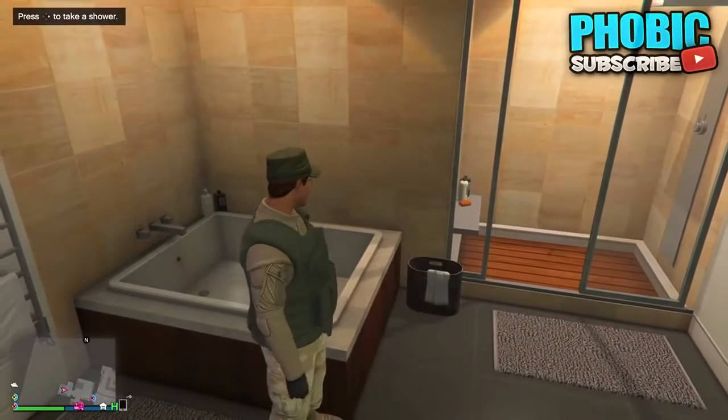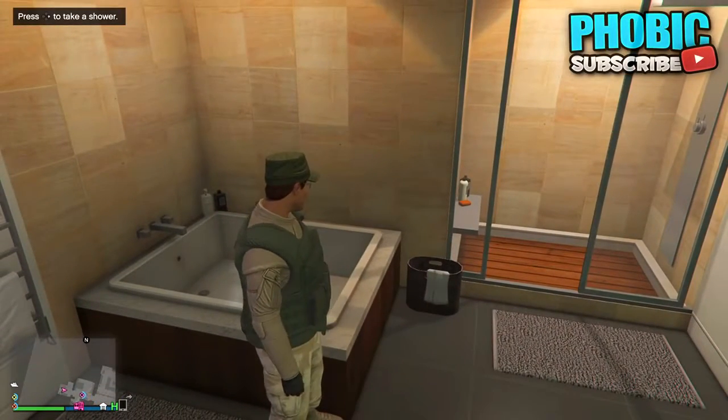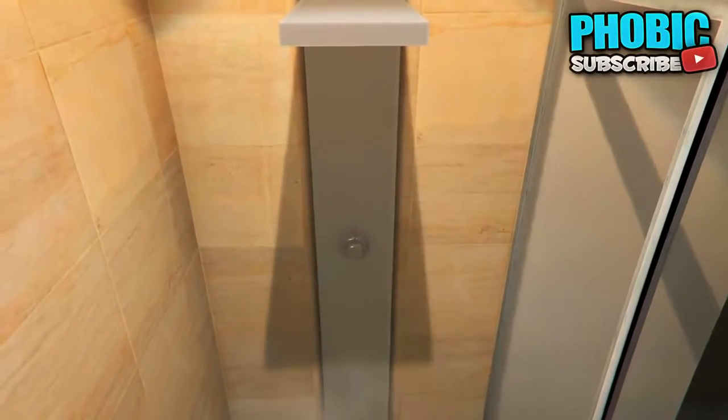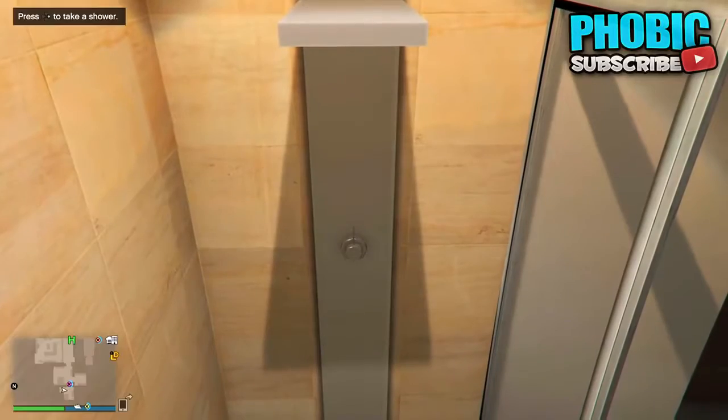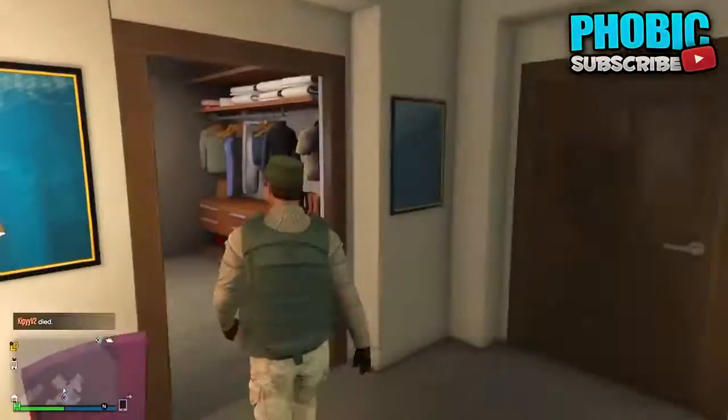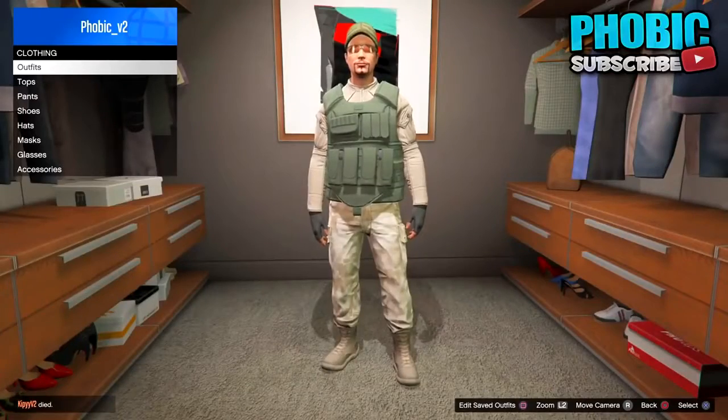Then you and your friend want to start a countdown of three. As soon as you say three, tell your friend to dismiss you and let you go into the shower. If everything went correctly, once you are done showering, you should still have the bodyguard outfit. This glitch was as easy as that — from here, you can simply save it as an outfit in your wardrobe.